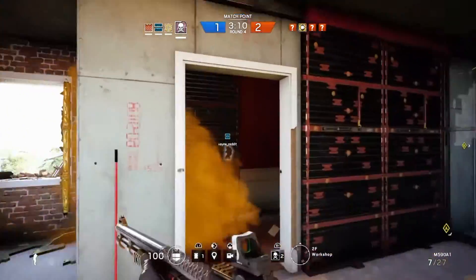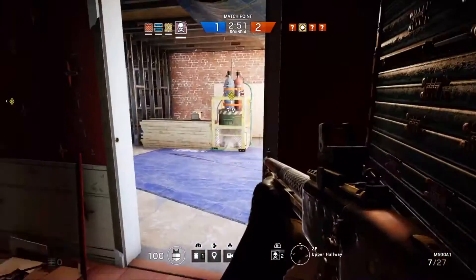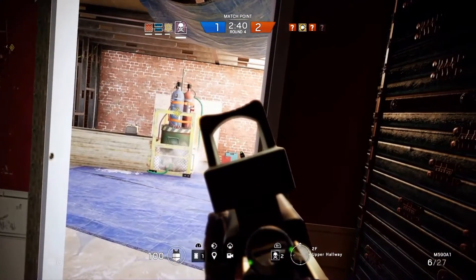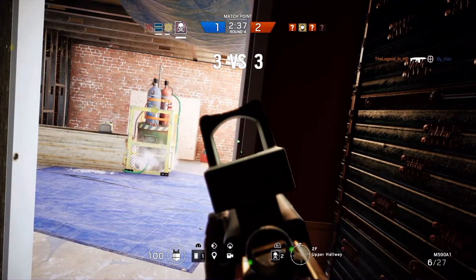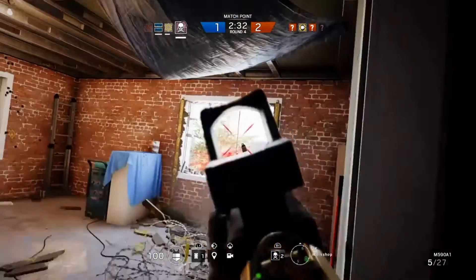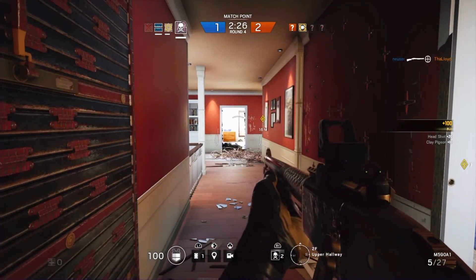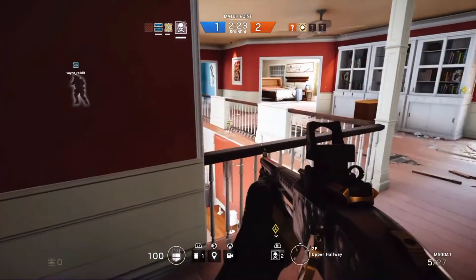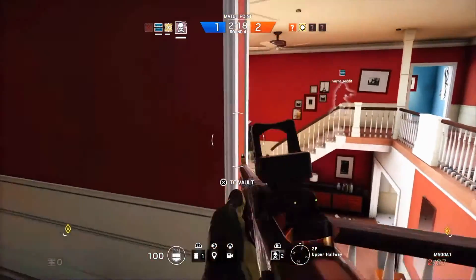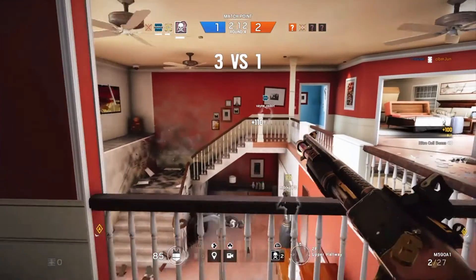Use the smoke to switch positions as I do here. In this position I can protect the construction room and the stairs and even have an eye towards the kids bedroom, which is quite handy. At this point I hear a repeller outside and can deal with Twitch, and at the same time I hear someone in the stairs — it turns out to be Blitz on his way up. Don't ask me why I start firing with my shotgun at this range, this is not something you should do. Houston, we have a liftoff!